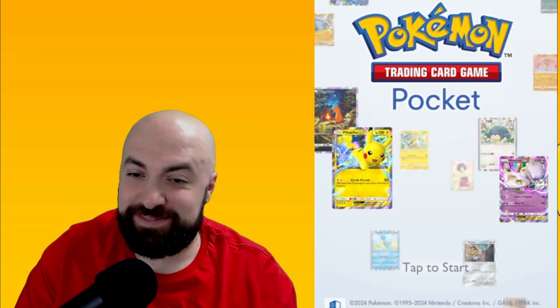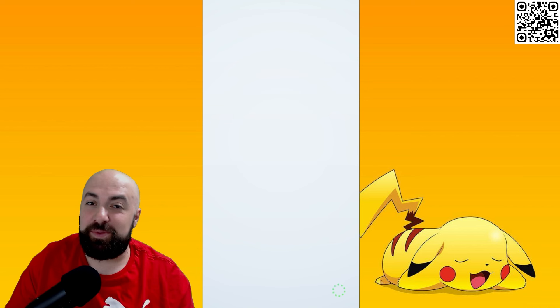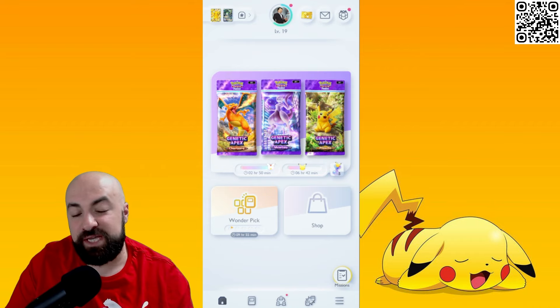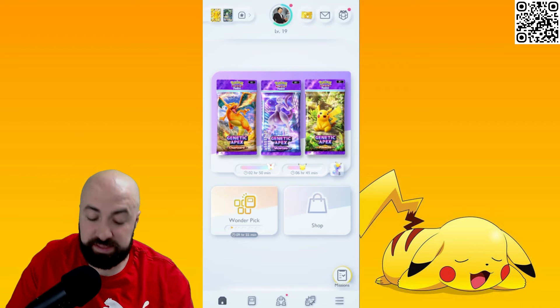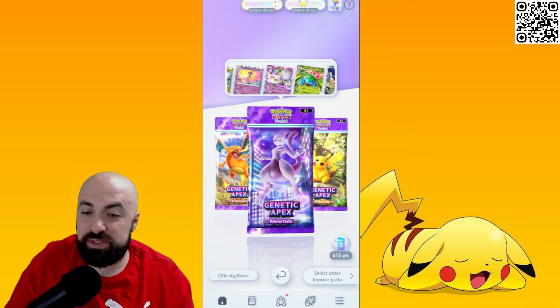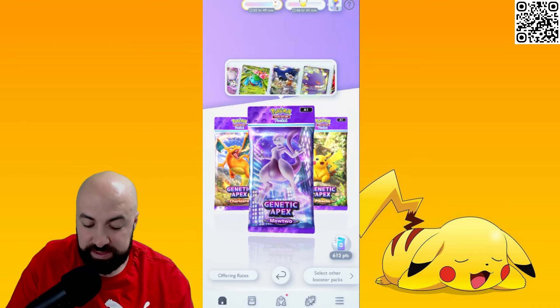I forgot to do the most important thing in the last video — opening packs. First things first, I'm going to open 10 packs of each: the Genetic Apex packs — one from Charizard, one for Mewtwo, one for Pikachu. There are some Pokemon that come in all packs, but then there are specific ones that come only in certain packs. There's a link in the description where you can see which pack drops which Pokemon.